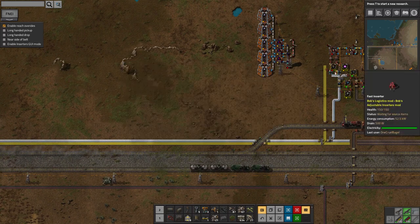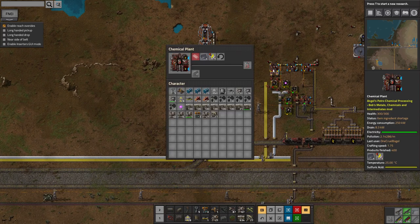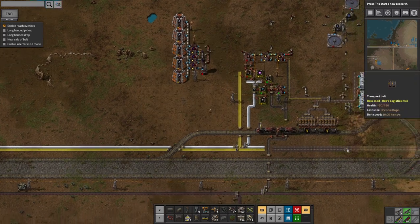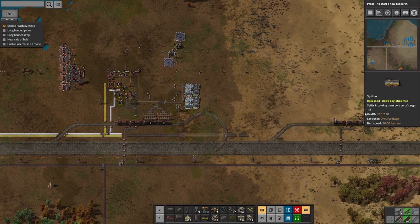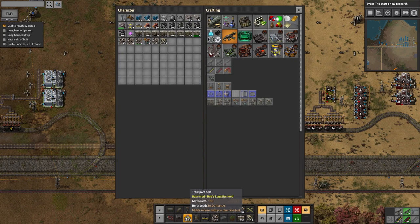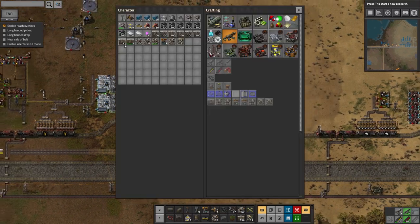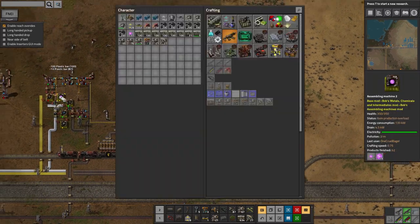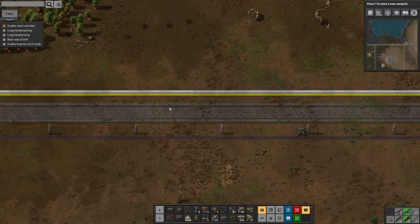There's still only one plasma turret in there. Every time I look it's short of something to build more — it's run out of plastic. You'd think with plastic being built just over here I'd have built a thing to bring it over. Let's just take a couple of stacks of plastic and make some more batteries with them.